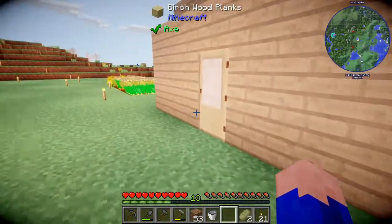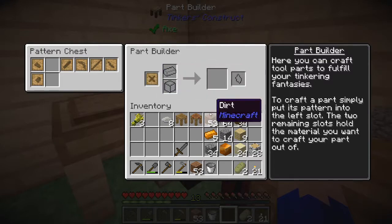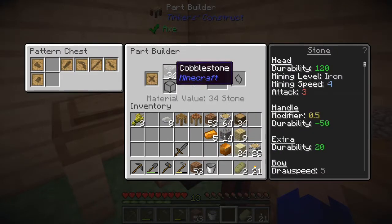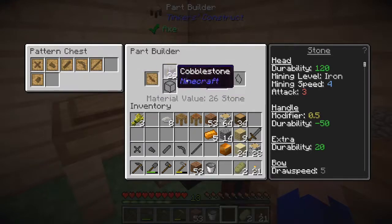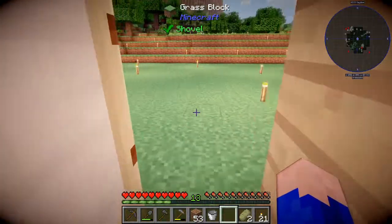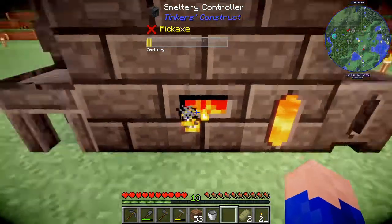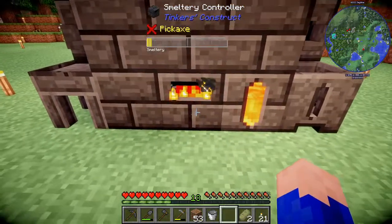From here we need to grab our material pieces. We're going to go to our pattern or part builder and make the pieces we need. We might as well make them out of cobblestone — it really makes no difference what we make them out of because the material gets lost when you cast. It looks like parts will cost twice as much when smelted: two ingots for the head of a tool, and one ingot for a binding or rod of any kind.